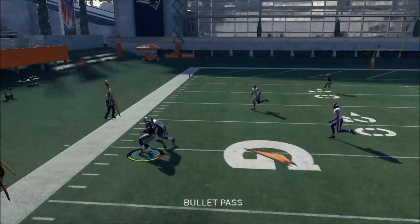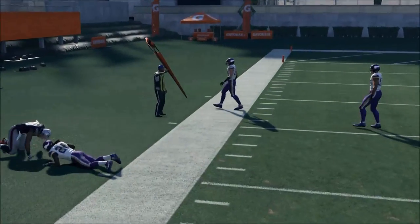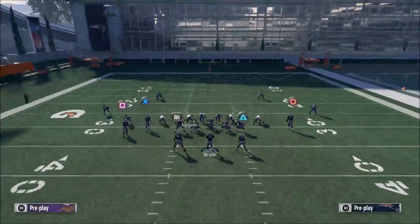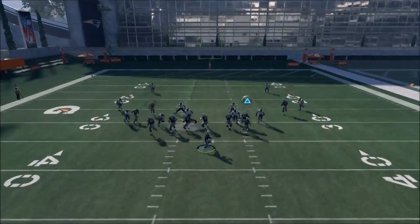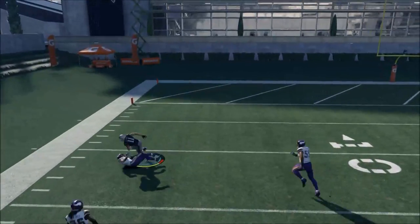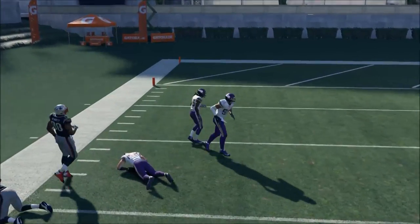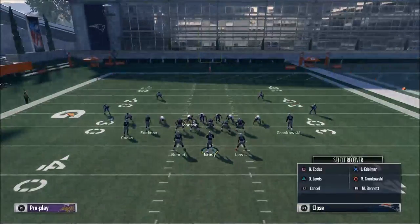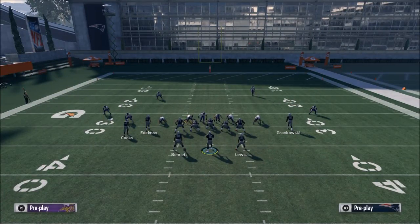If you put him on a hitch, they may come back to a different look. Here's how you know if they're in a hard flat: if you look at Martellus Bennett and the defender is literally keyed on him, that's when you know. If he's not keyed on him, you're going to be completely fine throwing to Bennett.